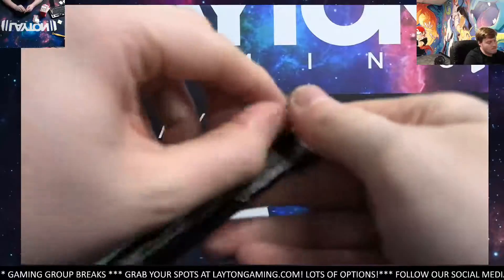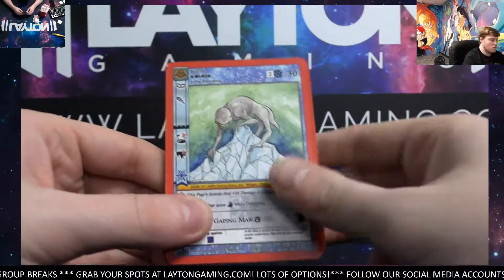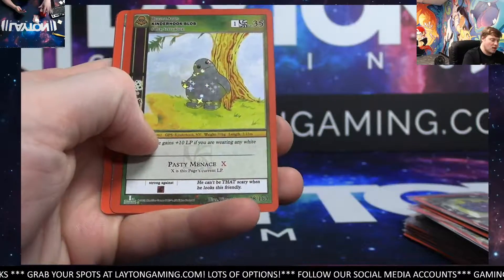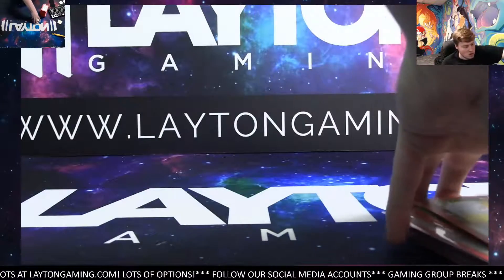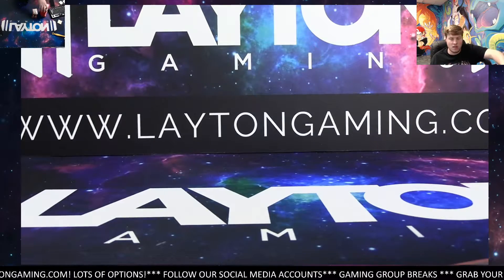All right, last pack. Kinderhook Blob Reverse — nice. Knockoff Snorlax, there he is. That does it, Jacob. Appreciate it, man. We'll get these cards all protected and all sent right out to you. Thanks, man.